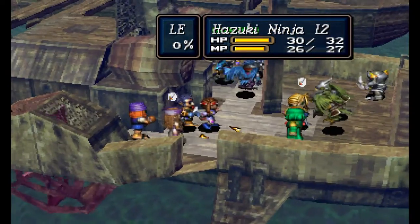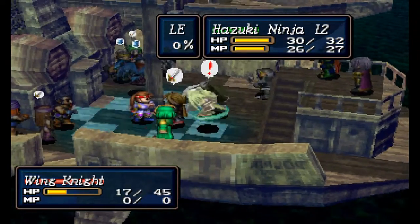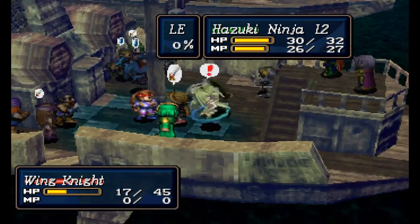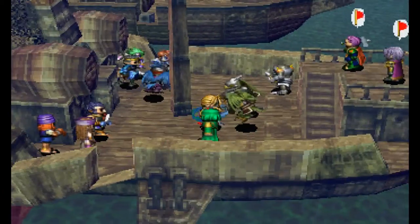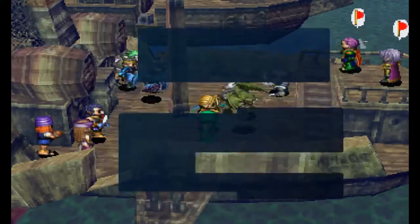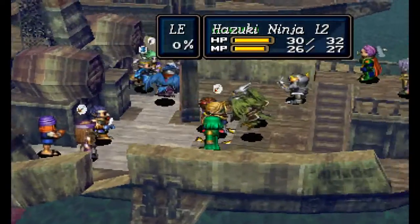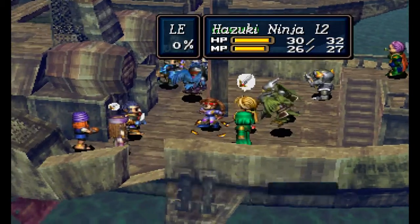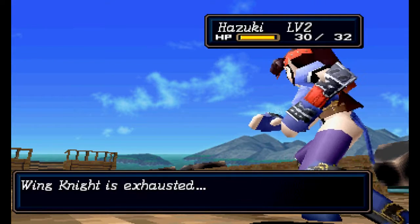Are we going to heal or attack here? She could probably kill it. I think only one Wing Knight attacked, and I think it was this one that moved over because they didn't start together. If we can actually kill this guy before he gets an action, that would be very beneficial. This might work out really, really well - lots of damage. Good, much better than try number one.